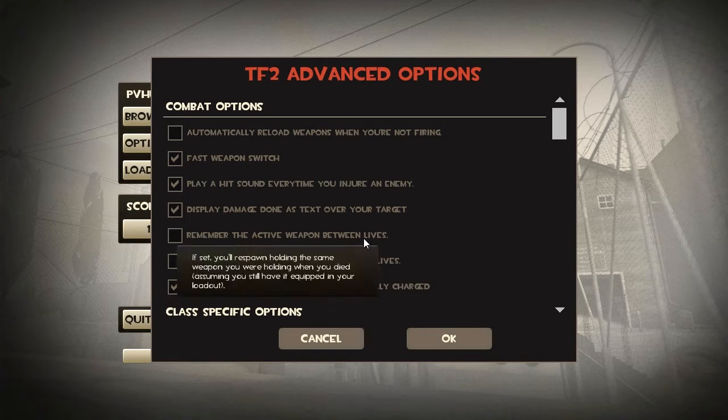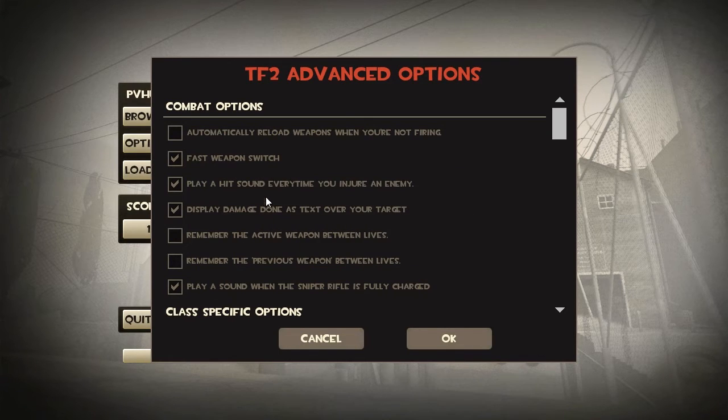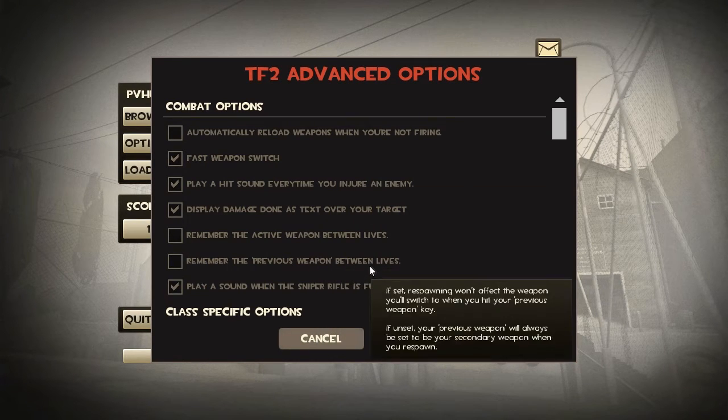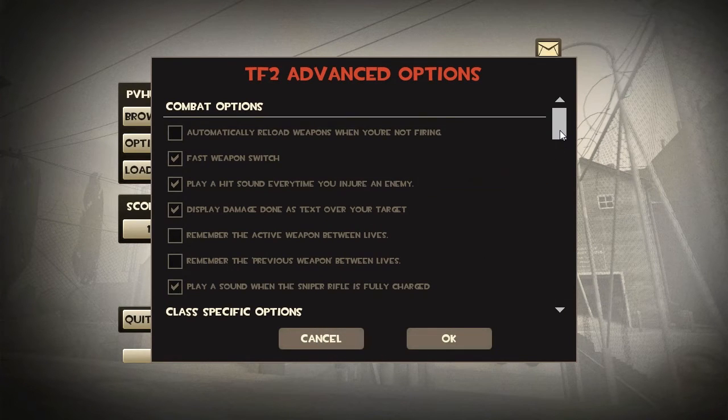What I have checked here is fast weapon switch, play hit sound every time you injure an enemy, display damage done as text over your target, and play a sound when the sniper rifle is fully charged. These first three are in my opinion pretty much absolutely essential for improving your Team Fortress 2 game.